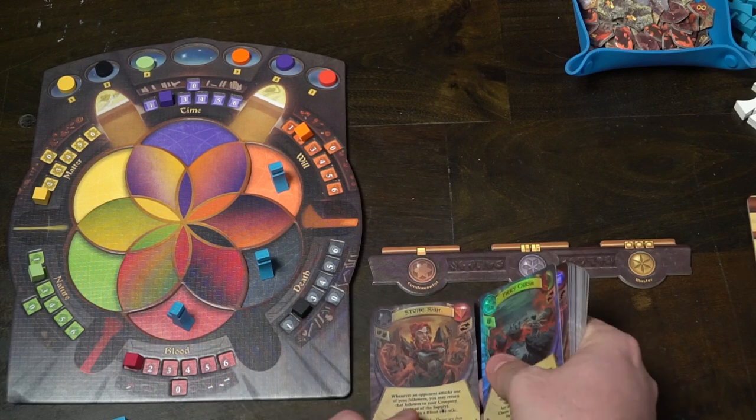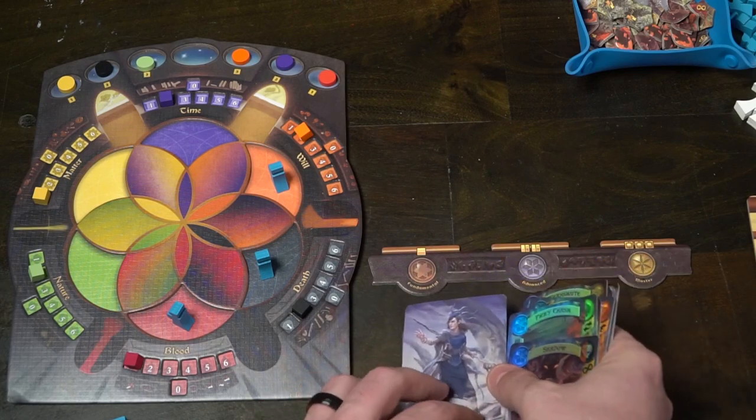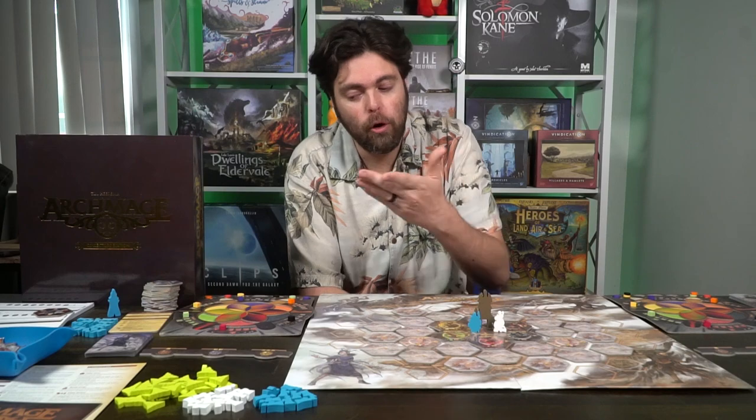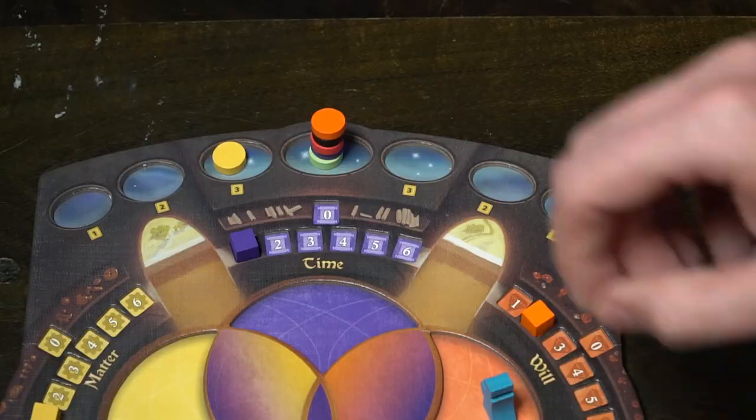Then update and refresh your spell book. Your spell book always changes based on the acolytes you have on your game board — for each area on your board there's an associated spell, so whatever acolytes you have determines your available cards. Next, progress one planet towards the conjunction — the middle of the top portion of your game board. Move it left or right toward the center. When all your elements have aligned, the game is over; other players get one extra turn after that.